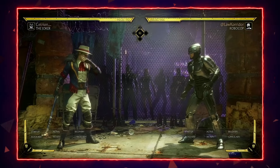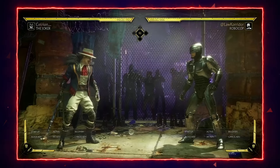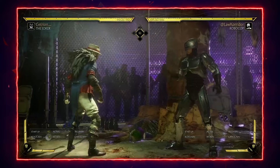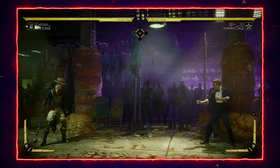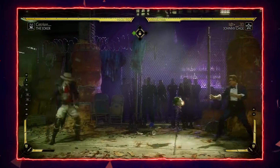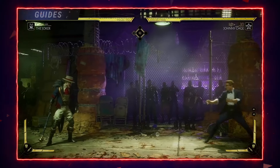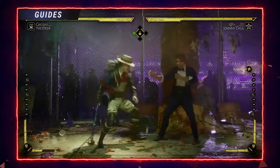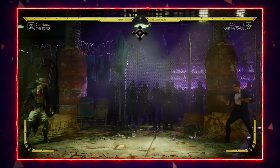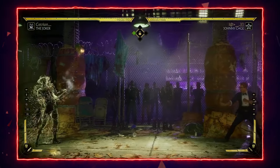If they start delaying their back-forward to throw off your flawless block timing, you can start down-4'ing as a response, or just wait and punish with a fast reversal. Another thing: when Joker players use back-forward 4 to get in, I see a lot of people just backdashing and putting themselves in the corner. It's actually better to dash up and block — it's much better for you, and the recovery on that move is very high, so you can keep zoning them.